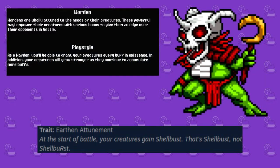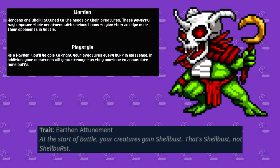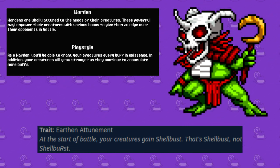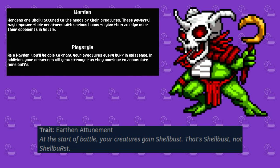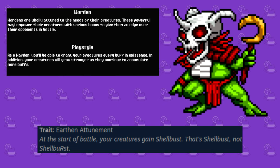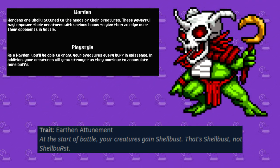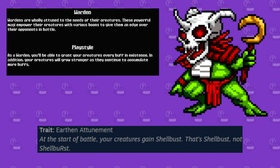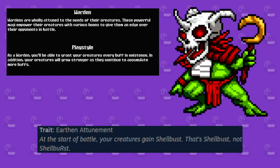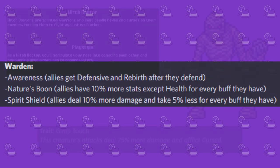Next up is the Warden class, which is dedicated to empowering one's own monsters by giving them various types of buffs. This is a class that inadvertently also gets stronger as the battle progresses, much like the Reaver, though this time it's by buffing rather than just existing. The starter for this class is the Impexer, whose trait Earthen Attunement gives the player team the buff Shellbust, which lowers your defense and then damages enemies by 150% of that lost defense. Some notable perks include Awareness, Nature's Boon, and Spirit Shield.